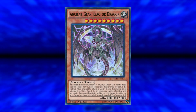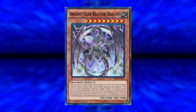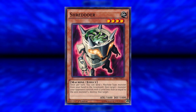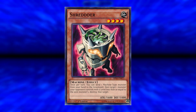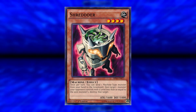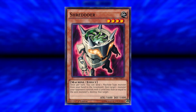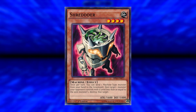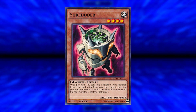Next up we have two Secret Rares. We have Shredder, one of the only non-Ancient Gear cards — level 4, Earth Machine, 1600/1000, okay-ish stat lines. Once per turn, you can send one Machine monster from your hand to the graveyard, then target a monster your opponent controls with a level less than or equal to it, and destroy it. So there's your monster remover — you have the spell remover with Reactor Dragon and the monster remover with Shredder. Putting things into the graveyard is not as bad as it sounds, especially when we have things in the deck like Geartown.